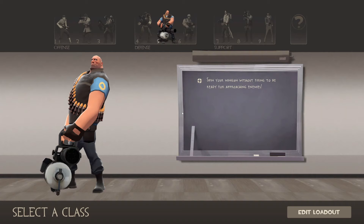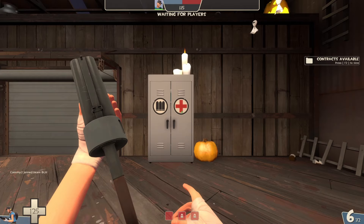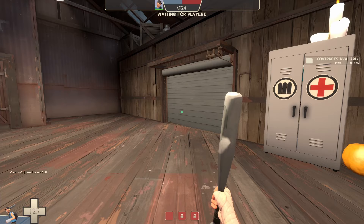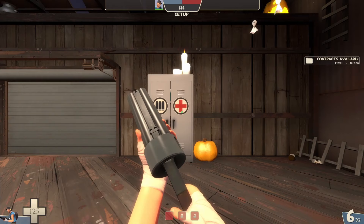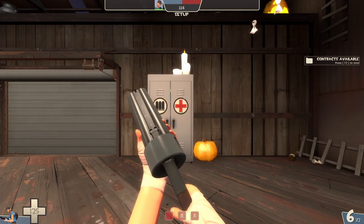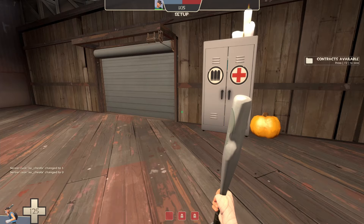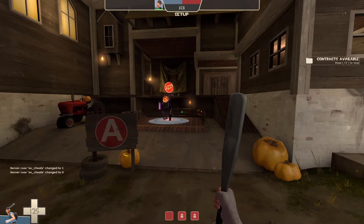Once you spawn in, pick blue team and then pick whatever class you want — it doesn't matter. Wait for the players as it says at the top. Once that timer has finished and you're in setup time, enter the console by pressing the key under the Escape button on your keyboard, then put in the command that I have in the description — just copy and paste that into the console. Then you can fly through the map to the first capture point.